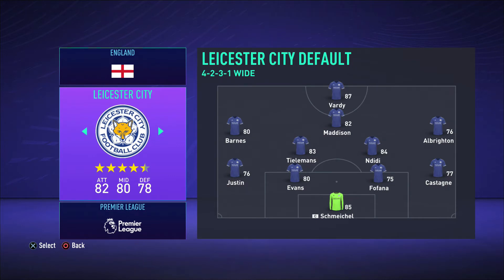Next team, which is probably going to be the best 4 and a half star team — Leicester City. You've got a great 87-rated striker, an 85-rated goalkeeper, and an 83 and 84 central midfield in Ndidi and Tielemans. In CAM you have Maddison.